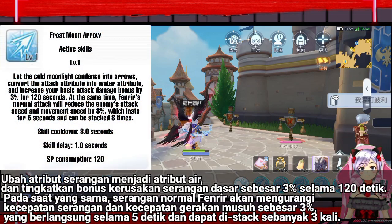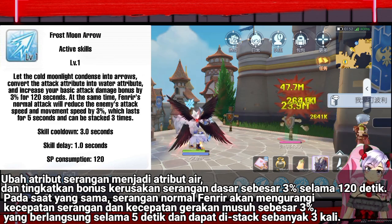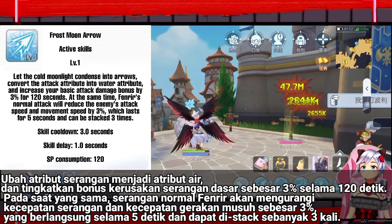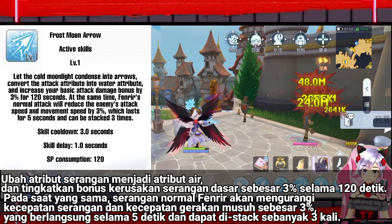Let the cold moonlight condense into arrows, convert the attack attribute into water attribute, and increase your basic attack damage bonus by 3% for 120 seconds. At the same time, Fenrir's normal attack will reduce the enemy's attack speed and movement speed by 3%, which lasts for 5 seconds and can be stacked 3 times.